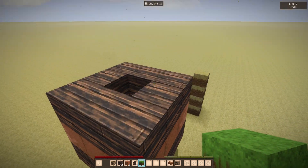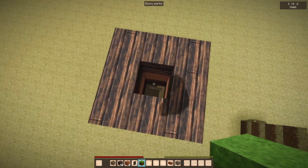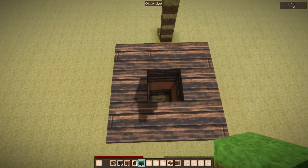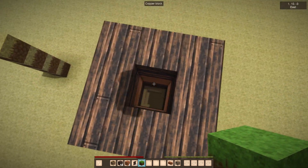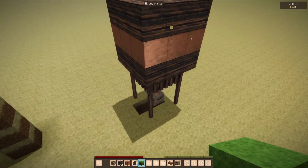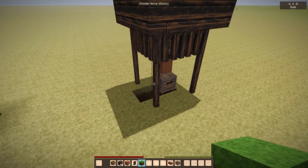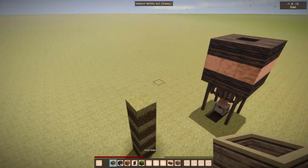This is the main water tower — it's hollow down the middle. Whatever you build, you have to leave this spot: the water tower block has to be exposed to the sky or it won't work. These legs here are just ornamental; you can do whatever you want for the support. Anyway, let's get to building.